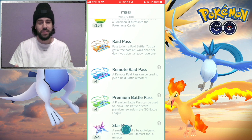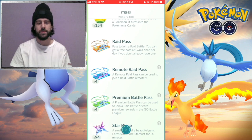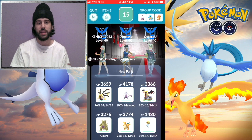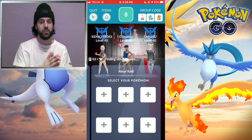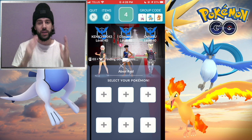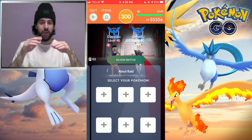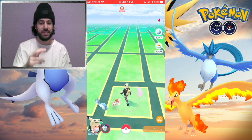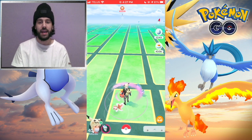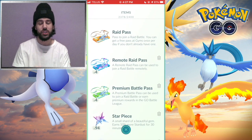Now you might be asking when is this going to be useful since I'm showing you Shinx raids. Here's an example of a tier 5 raid - one of the Lake Trio Pokémon - and we have three people in this lobby. I assume the three of us could do this but I'm not sure what one of these people is thinking. As it gets to one second, one of them leaves. Had I not been on the empty party I would have started the raid with the other person and we would have both got screwed. Because I was on the empty party I was able to see that person had left, giving me the opportunity to leave the raid without losing my pass. You can see I still have four.